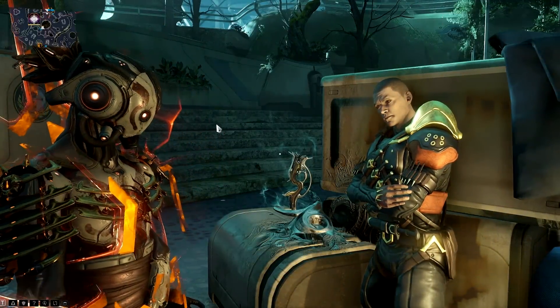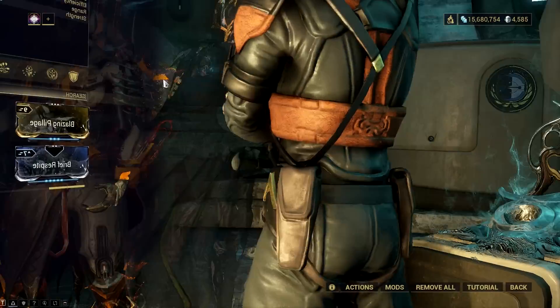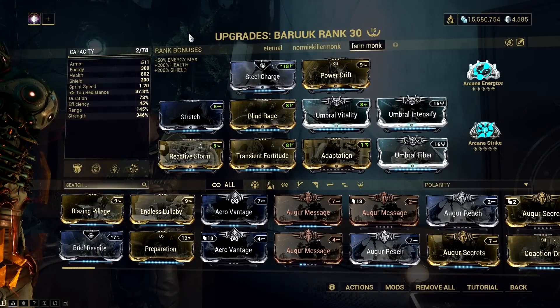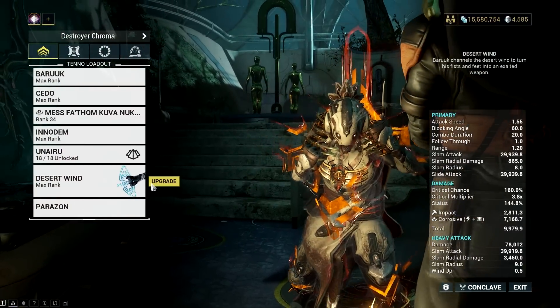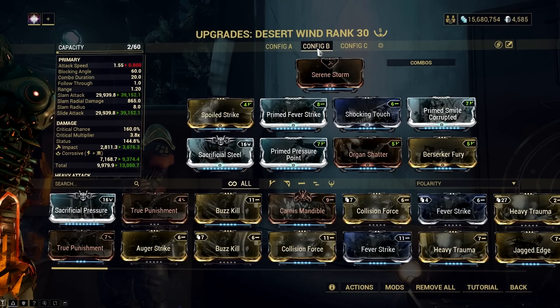In case you are wondering about my Baruuk build, it's the most basic high power strength build with Pillage. And lastly, here's the Desert Wind build in case you need it. So that's it — if someone told you that Innodem is a mastery rank fodder weapon, then let them see this video.